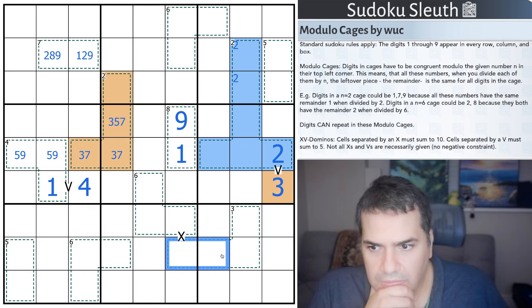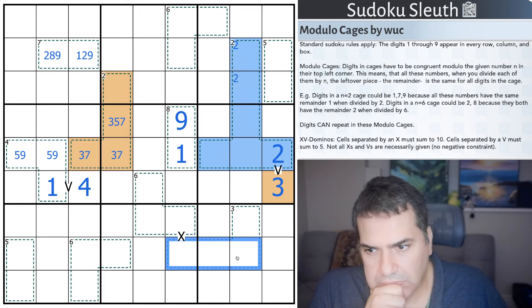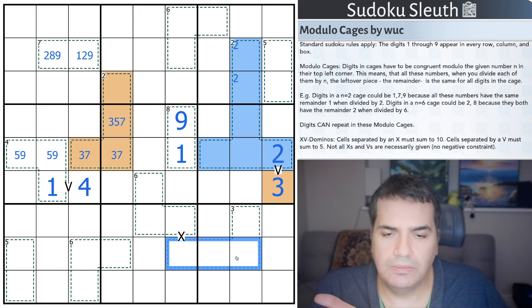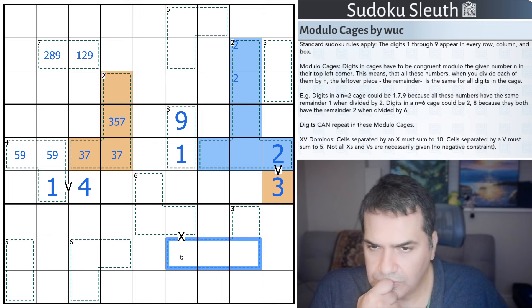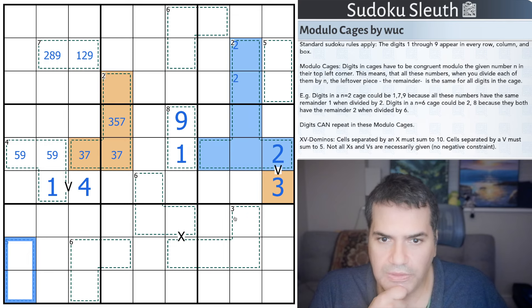Let's think about N=3. There are plenty of options - essentially 1, 4, 7 and 2, 5, 8 and 3, 6, 9. Yeah, this is not helpful. The fact that digits are allowed to repeat is making it quite hard to be fair.